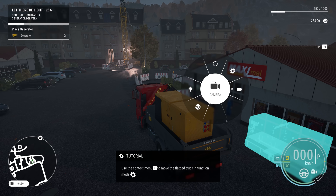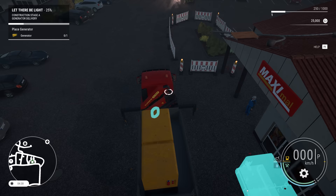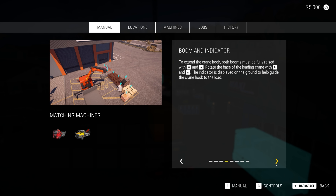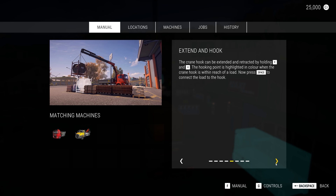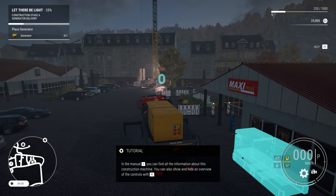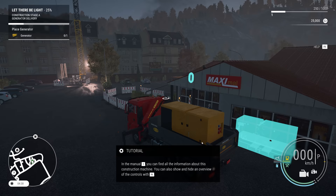We need to use the context menu to move the flatbed truck in function mode. Park the flatbed crane next to a load and select the function mode from the context menu. Transportable loads always have a visible hook point for the crane hook. To extend the crane hook, both booms must be fully raised with W and the up arrow. Rotate the base of the loading crane with D and A. The indicator is displayed on the ground to help guide the crane hook to the load. Then press spacebar to connect the load to the hook. I am still learning.